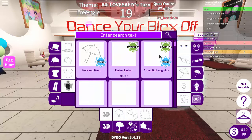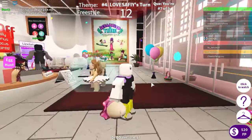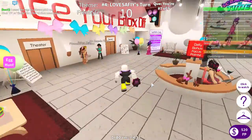Hello everyone, it's DragonPlatinum here, and today we're showing you guys how to get Prima Balagrina in the game Dance Your Blocks Off. So first things first, you're going to need to go to your wardrobe, and in the umbrella section you can actually put on the egg.